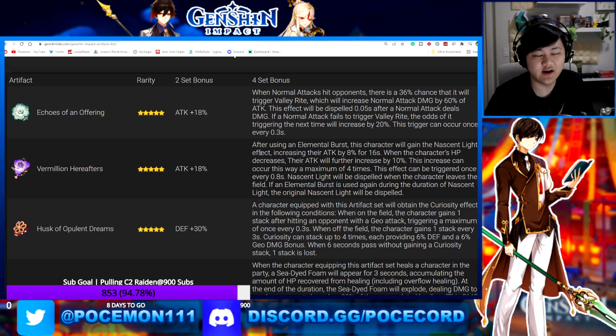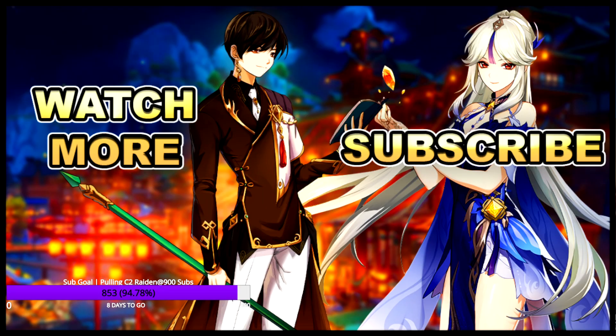They did make it not as bad in this case, because the 2-set bonus is pretty universal — almost every damage dealer can run 2-piece Echoes plus 2-piece Vermillion, or Shimanawa, or Gladiator. That's good. Anyway, those are the two new artifacts. The Echoes set also seems to be for Ayato, and Vermillion is the big Xiao one — so maybe I'll finally level up my Xiao. Hope you all enjoyed this. Leave a comment, like, share, subscribe, and I'll see you in the next one.